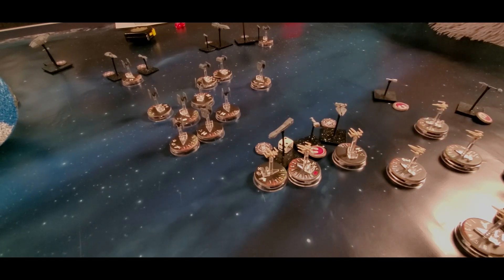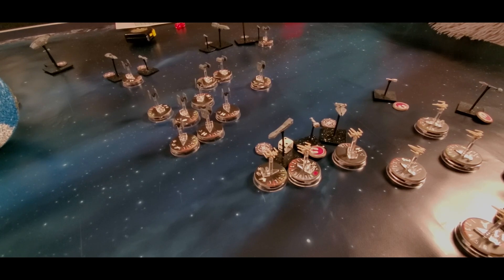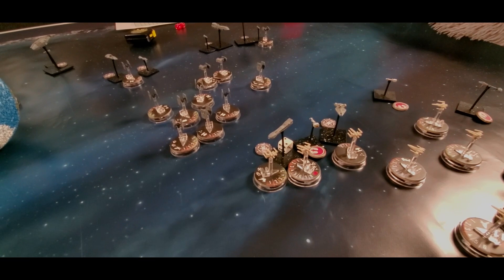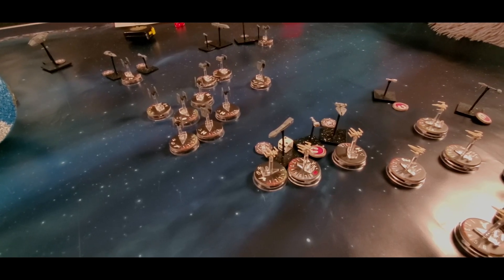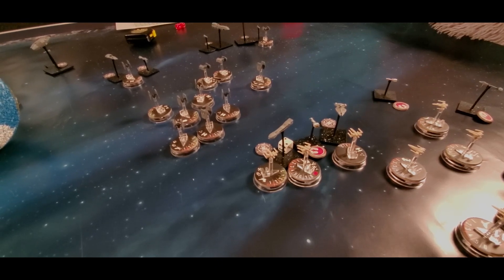How fighters work in this game: any fighter-on-bomber engagement is resolved first, then fighters-versus-fighters, then fighters or bombers on capital ships. The Carac Cruiser has a point defense value of one, meaning I get one die to try and shoot them down. Point defense hits on fours, and fours directly remove hull points from fighters — no shields, no save. We wanted fighters to come and go quickly to avoid bogging the game down. With one die I roll a six — one hull point of damage to the rebel bomber.